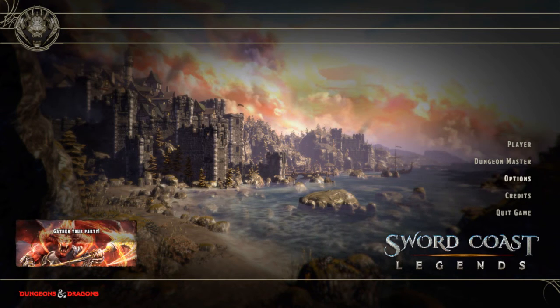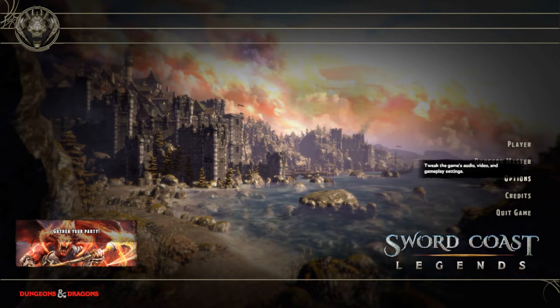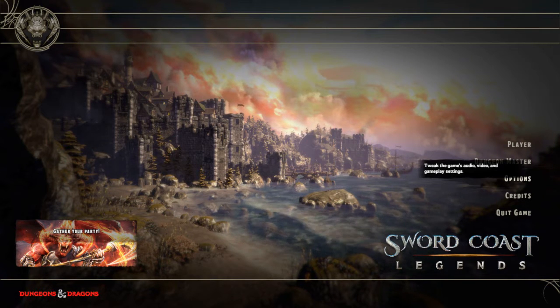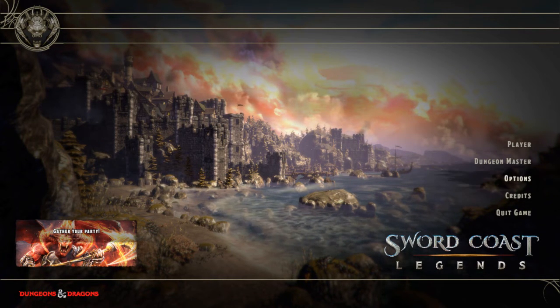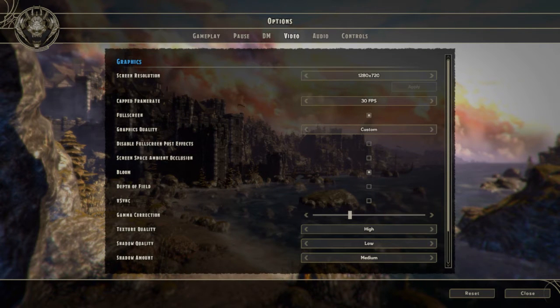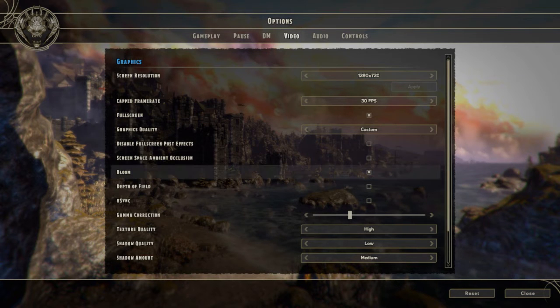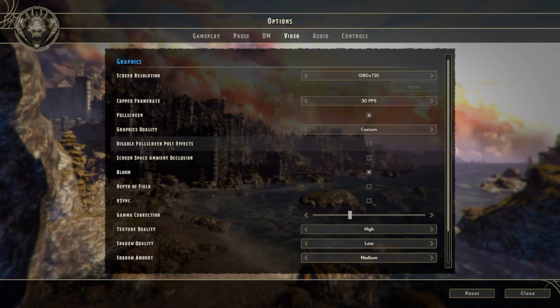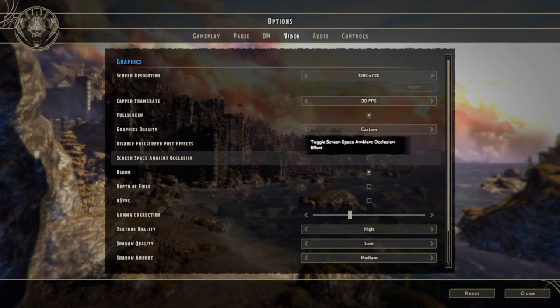What you have to do is stop it from crashing so you can at least play the game. You go into Options, third option here, and then go under the Video menu. This is working for me — I don't know if it will work for you. I really had crashes every time I played; sometimes two minutes in, sometimes even after the loading screen or character selection, the game crashed a lot.